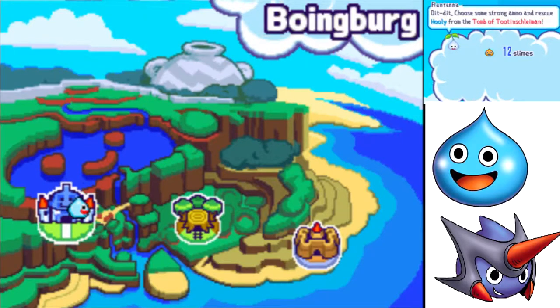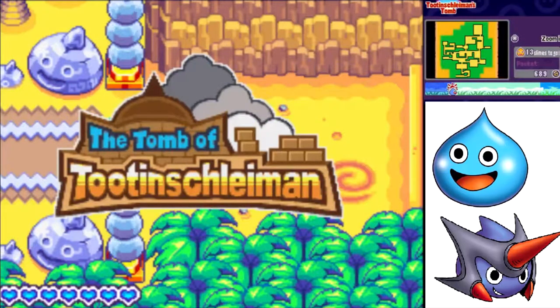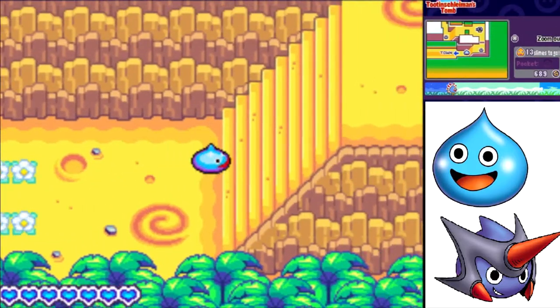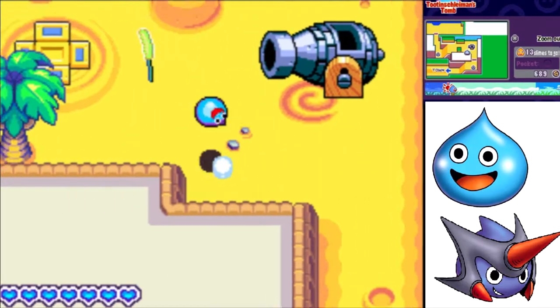Choose some strong ammo and rescue Huli from the Tomb of Tootenshleiman. We're going back today, everybody. We could go back to the Fortwood Forest, but it's better to go back to the second world, because you do want to rescue Huli. Once we do, something really good happens.